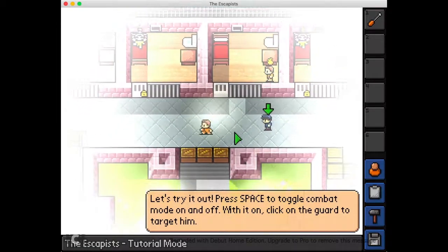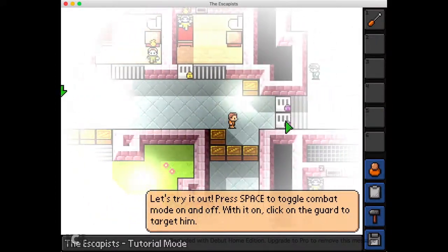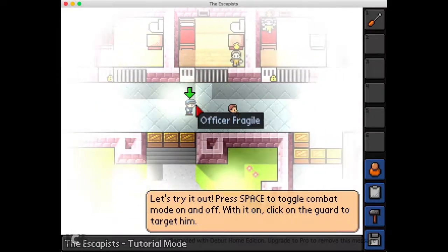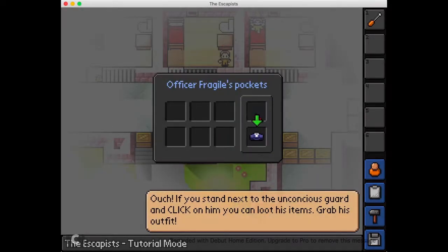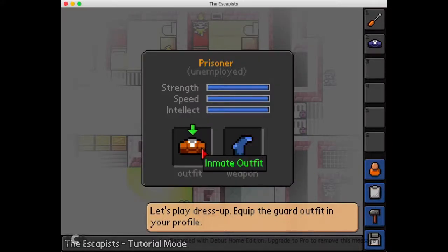Try it out. Press space to toggle combat mode on and off. There's boxes everywhere! Why the heck are there boxes everywhere? I think combat mode is on, so let's try it. Oh, he died instantly — minus a hundred. He died instantly. Now I can strap his armor. Let's play dress up. Nice.